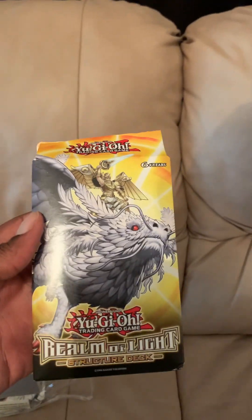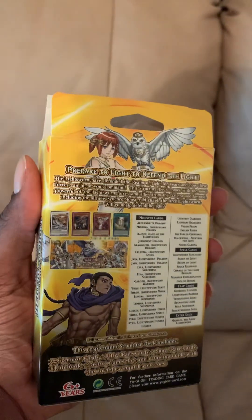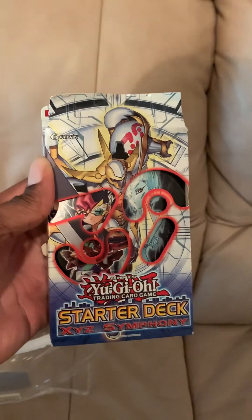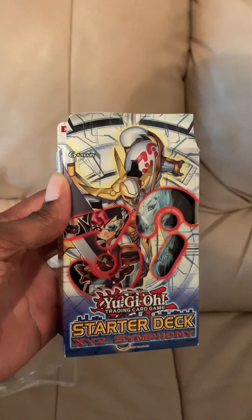Here we have Realm of Light, more random structure decks — just more traditional card dig-outs. And last but not least, the Yuma and Astral starter deck for Zexal during the Zexal arc when it moved from CW Vortex to Nicktoons Network.